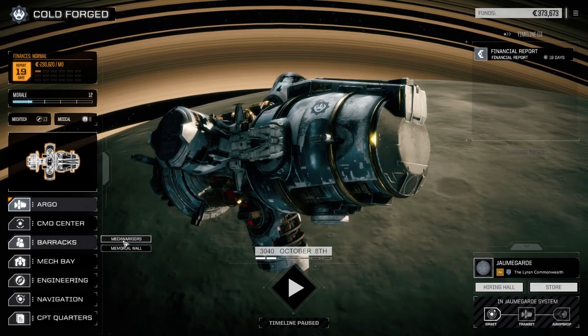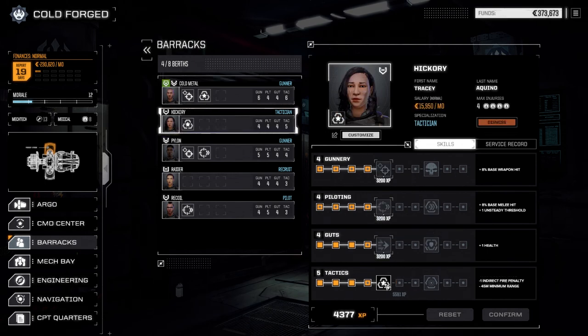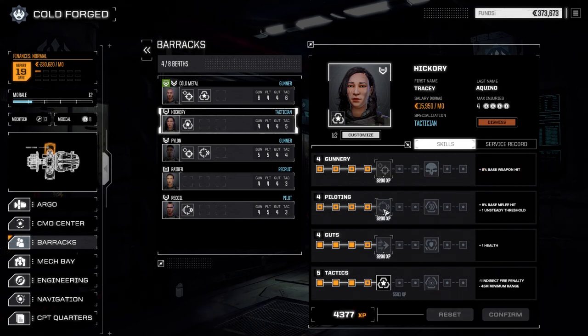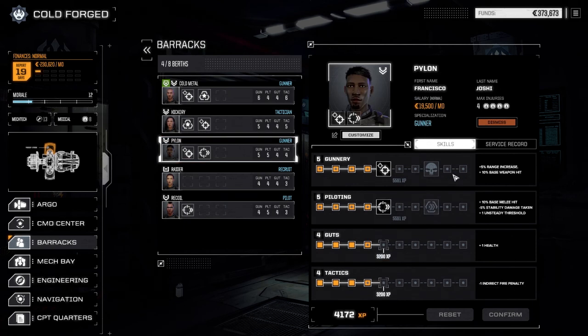First we're going to look at our barracks - a couple of our MechWarriors are able to gain some skill. For Cold Metal, our main guy, we want to raise up our tactics to get called shot bonus so we can start taking out mech legs and get more mech parts. Hickory's already got tactician but we're going to add gunnery skill. Since she's mostly going to be a long range missile boat, I'm going with multi-target.